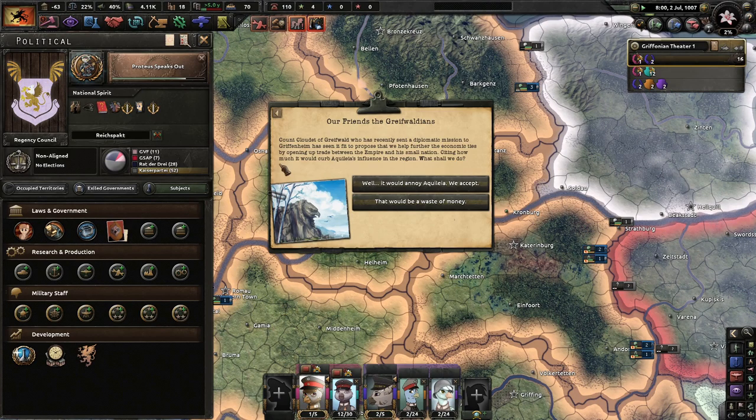Our friends, the Greifvaldians. Count Cloudet of Greifvald, who has recently sent a diplomatic mission to Gryphonheim, has seen it fit to propose that we could further economic ties by opening up trade between the Empire and their small nation, citing how much it would curb Aquileus' influence in the region. What shall we do? Trade sounds good.